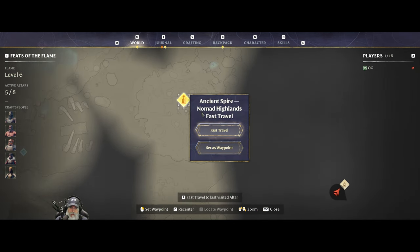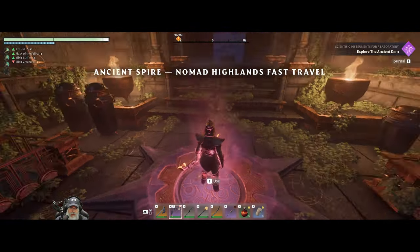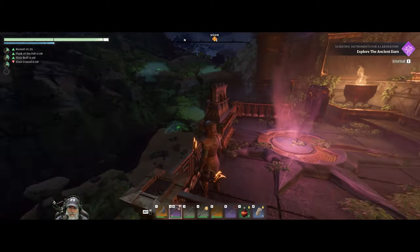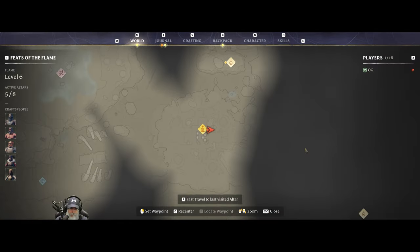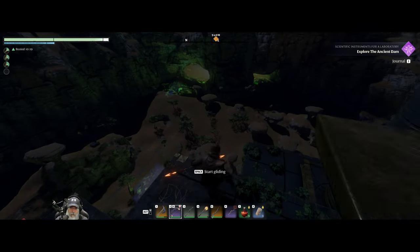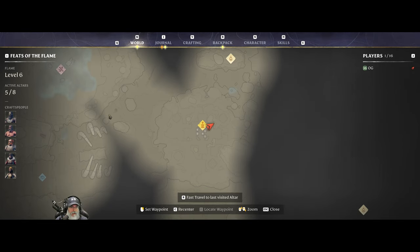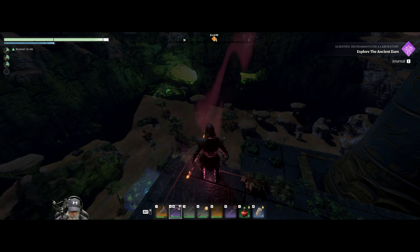I wonder if we can use this spire to get closer to those locations. I need to go home and sleep. Let's take a look - that's all this direction. Maybe we go that way and go through the shroud to get there because it looks like that goes into the shroud. I'm going to go home, sleep, repair, all that good stuff. I'll meet you guys back here at the spire in the morning and we'll go a little bit further.